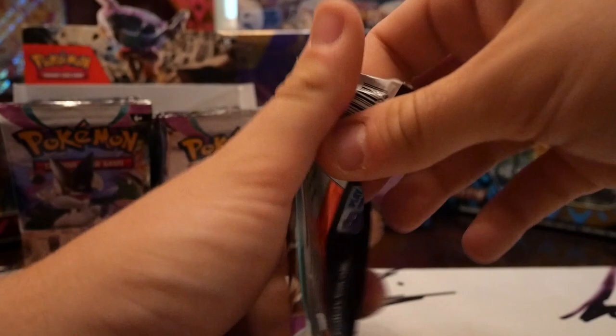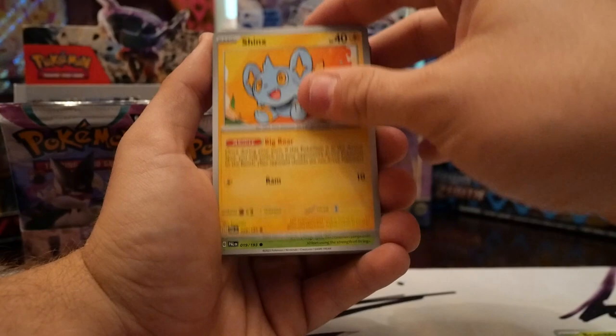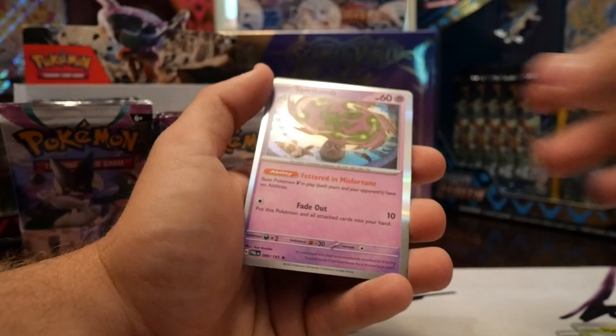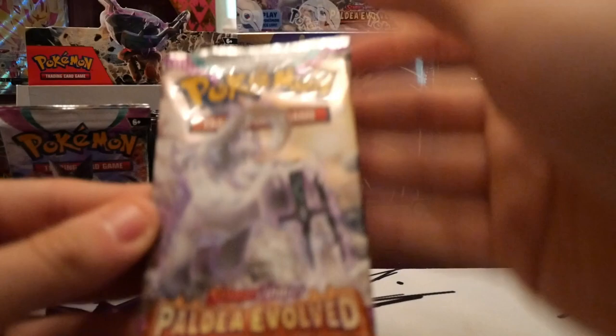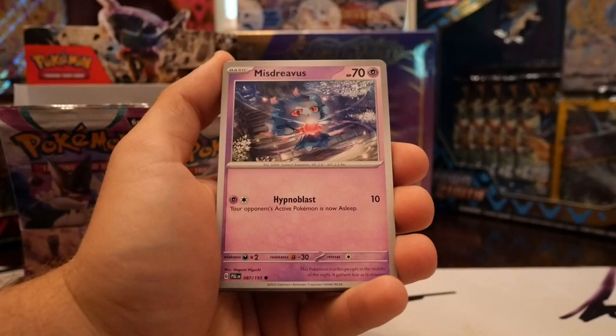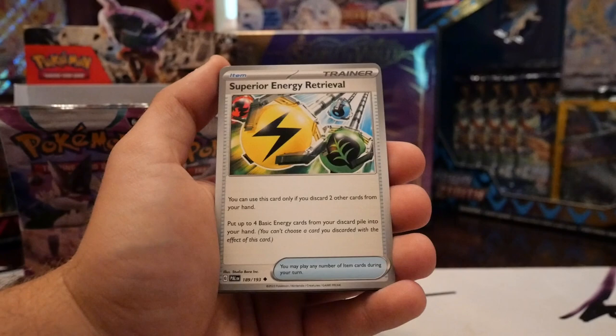We got a little Ting-Lu artwork — let's get that gold Ting-Lu. We got Bramblin, Shenks, Nimble, Maschiff, Bravery Charm, Gothita, Honchkrow, reverse Tadbulb, reverse Garganacl, Spiritomb hollow. You know what, very back pack, Chien-Pao — bring us some luck. Alright, Tarountula, Murkrow, Misdreavus, Sneasel, Mismagius, Bramblegast.